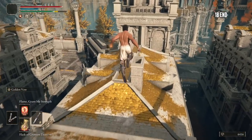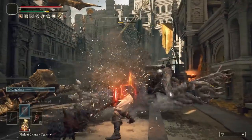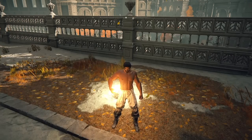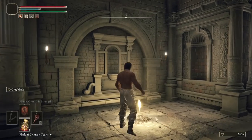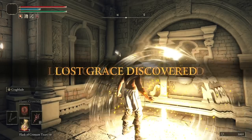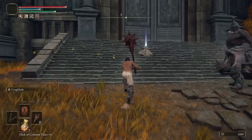Run through Leyndell to the West Avenue Balcony Grace. Go back and bully the Erdtree Avatar. Pop the Lord's Rune for some extra levels. Up the Dragon's Wing to the next Grace, then take a little detour up to the Coliseum for the Ritual Shield Talisman.